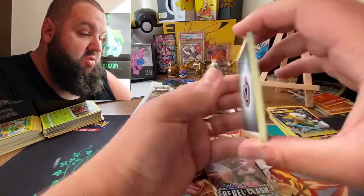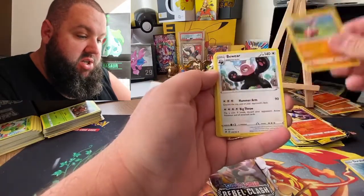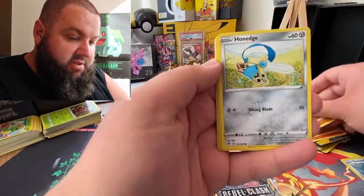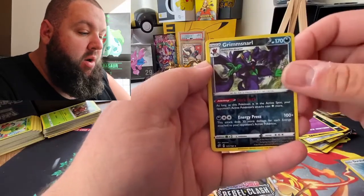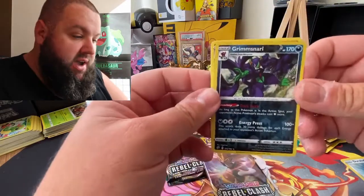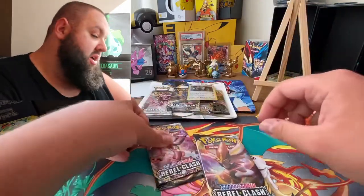Are you ready? Three, two, one - steal my heart, dark energy. So what have we got? We've got a Lampent, Medicham, Beeheeyem, Galarian Farfetch'd, Tympole, Vullaby, Galarian Corsola. Wow - a reverse holo Grimmsnarl! I know I need that one. That is a good pull, considering it was a green code card pack. And a Ninetales. Happy days, I am warm.